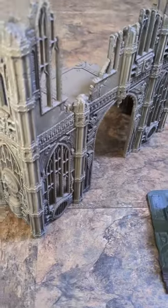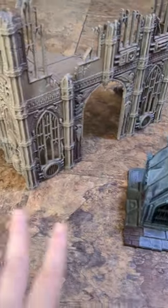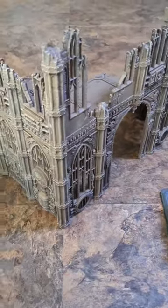Warhammer 40k explained: light cover and area terrain. When you get to the table, a good thing to do is to look at all of the different pieces of area terrain and determine what their footprint is going to be.